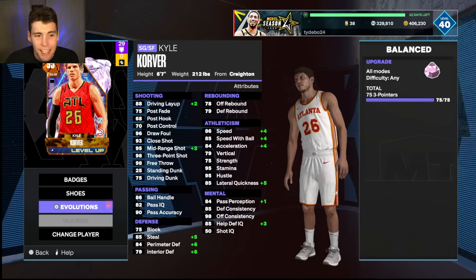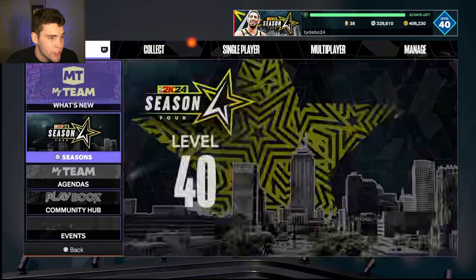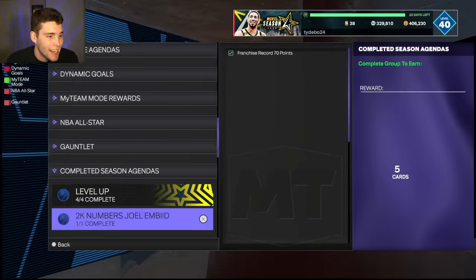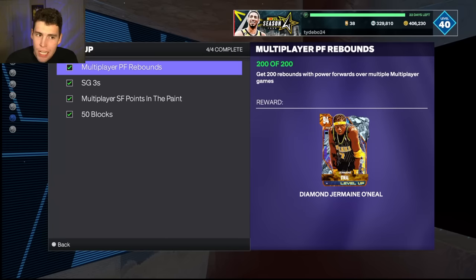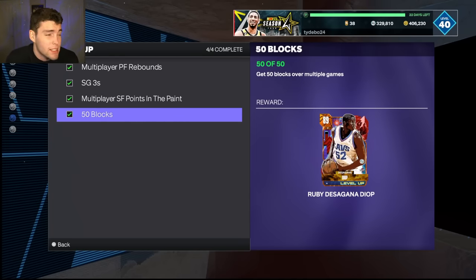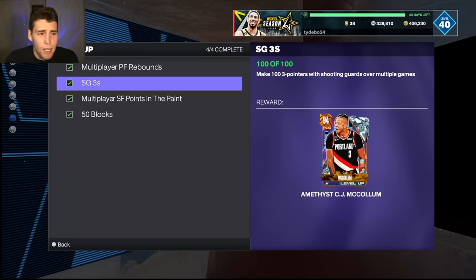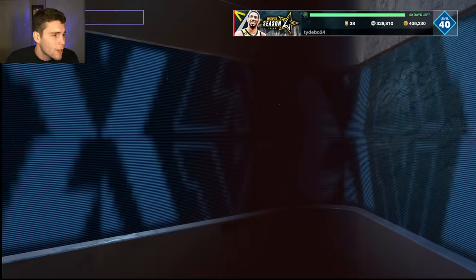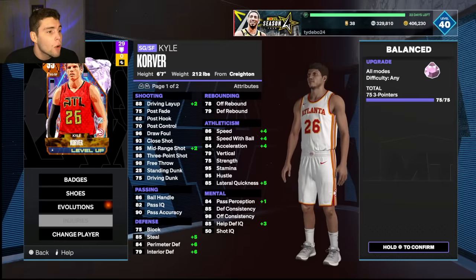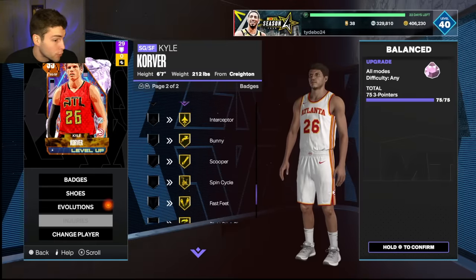As you guys can see, the EVO is 25 three-pointers. To get Kyle Korver you have to go in and grind out all of the level up agendas — 200 rebounds with power forwards over multiple multiplayer games, which takes forever, as well as 300 points in the paint with small forwards over multiplayer games. Getting 50 blocks and 10 three-pointers with shooting guards really wasn't super bad, but the multiplayer stuff took forever.